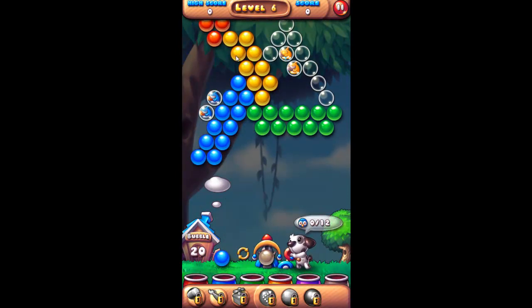The idea is this: there are some trapped animals in bubbles, as you can see here, and the funny dog that's guiding you shows how many bubbles are left. In this case I have to rescue 12 different animals from the bubbles. The animals have colors too, and I have 20 bubbles at my disposal which I will shoot.